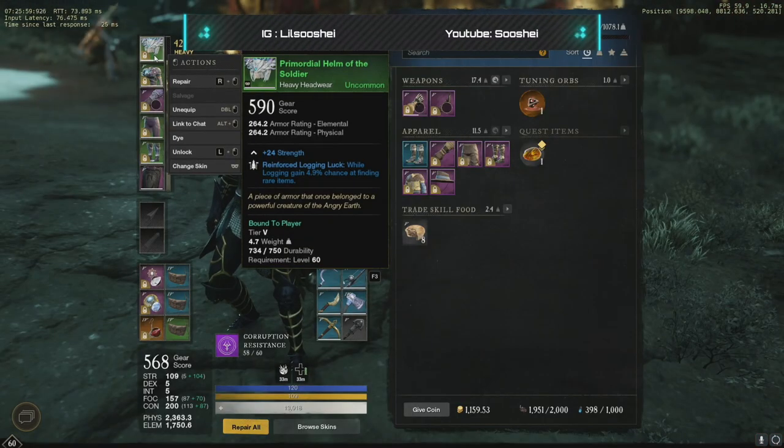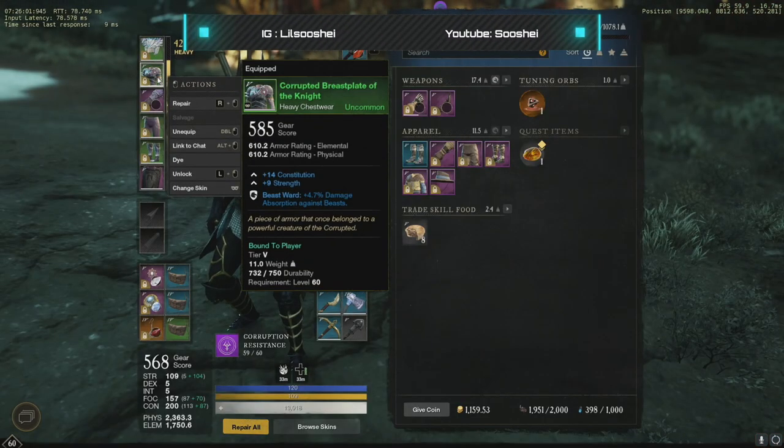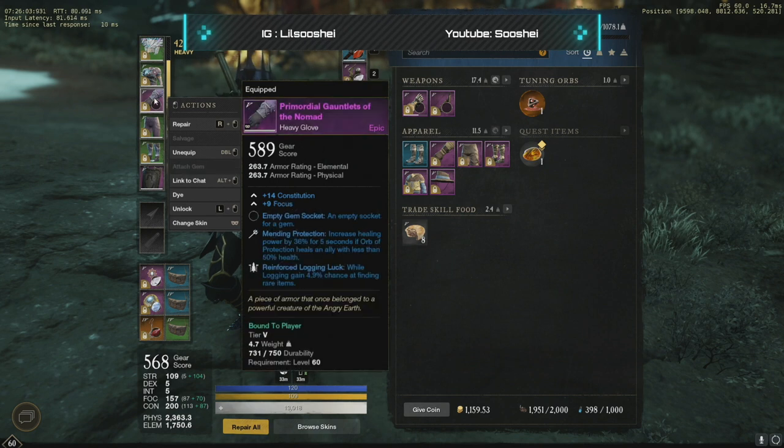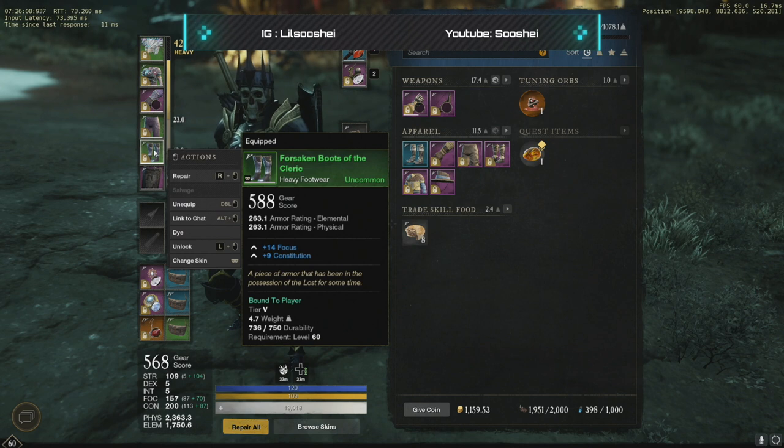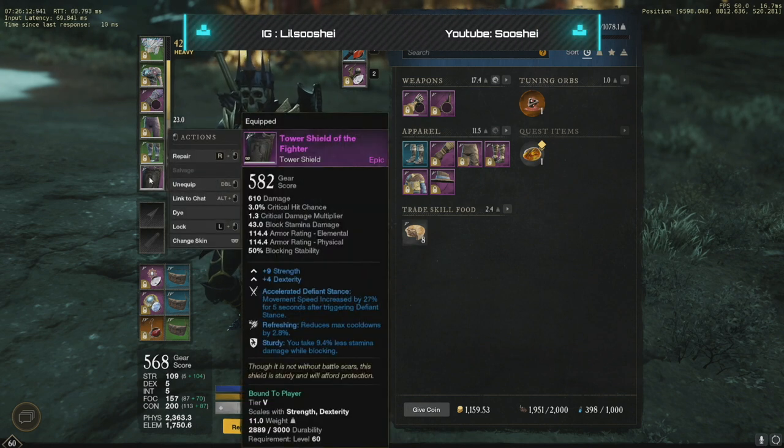Now we want to run all heavy armor. This is super important to get that extra damage reduction. For the gear set, we're going to be looking for cleric gear and nomad gear. Cleric gear is going to be more focus heavy than constitution, and nomad gear is going to be more constitution heavy than focus.